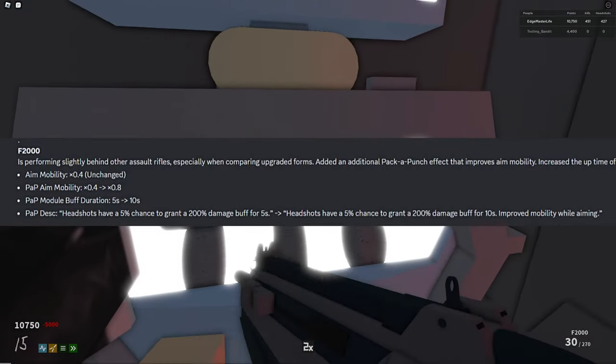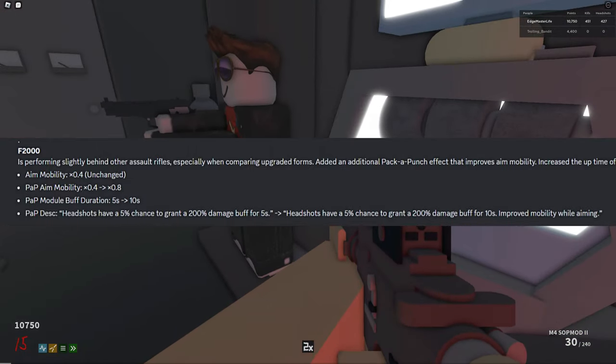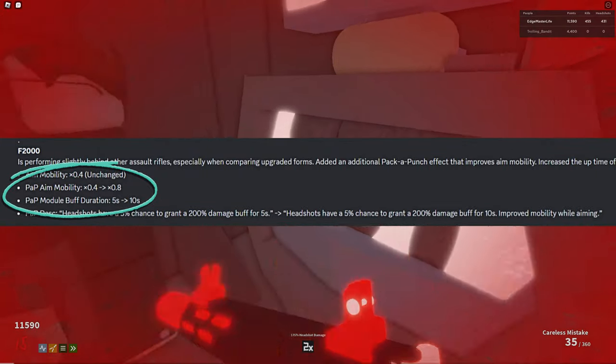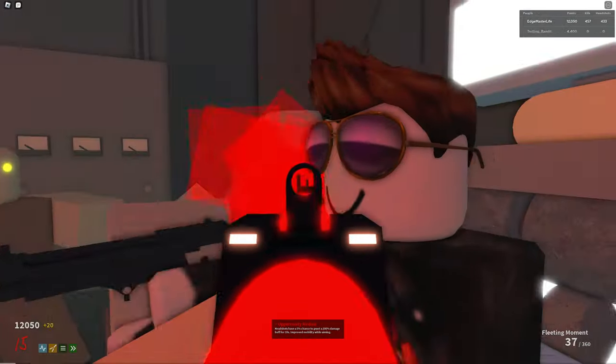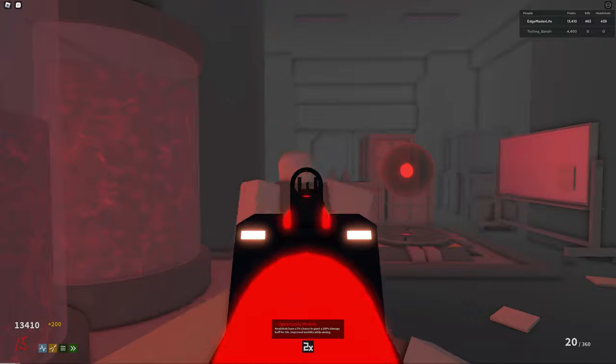Moving on to the F2000 — it seems that Logitech felt it was performing slightly behind other assault rifles, so he gave it an additional aim mobility as well as a buff duration. Now the 200% damage bonus lasts for 10 seconds instead of 5. When playing with this gun now, I can definitely tell the difference. The gun definitely feels more polished.